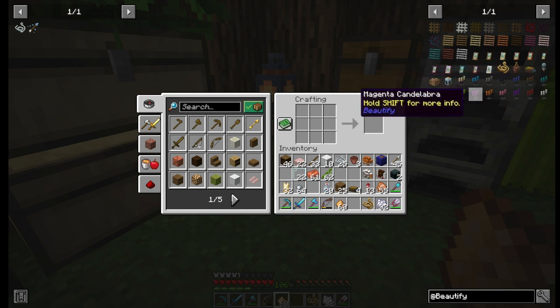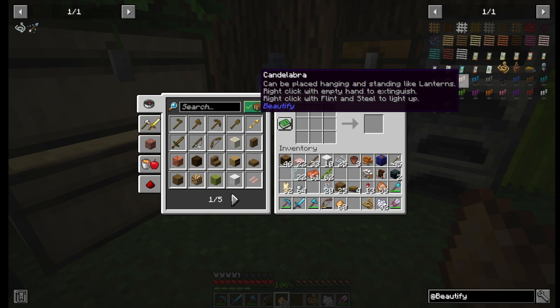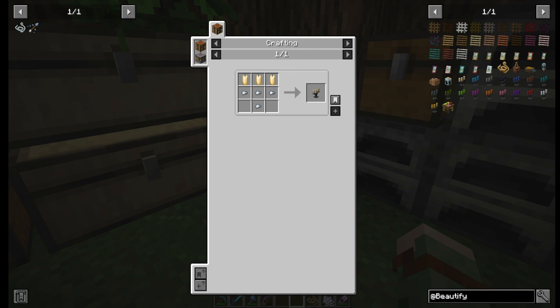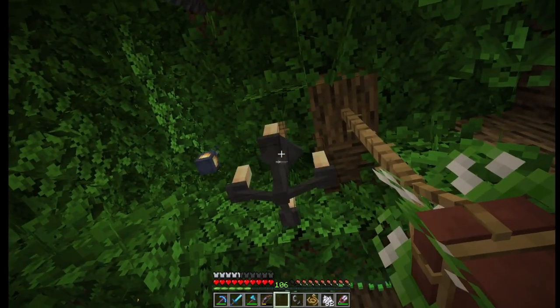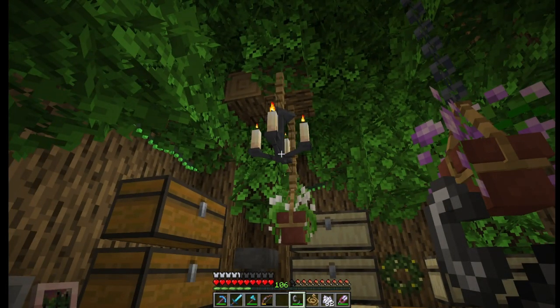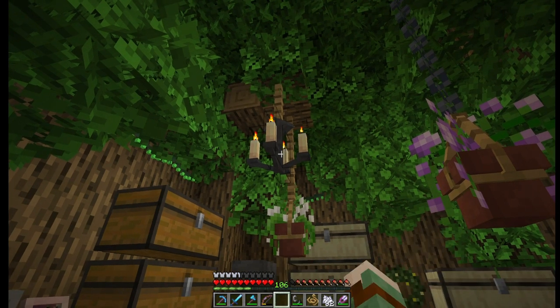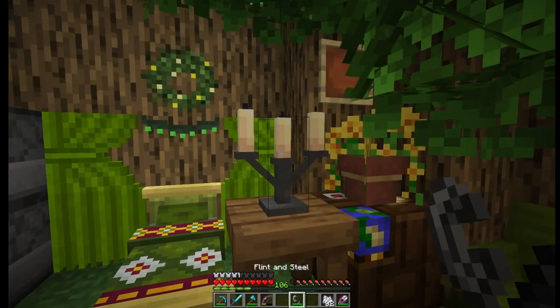The next item to make is the candelabra. There are a lot of different colors that you can make — all you need to change is the color of the candles that you use. I'm going to make the basic candelabra. It says that they can be placed hanging or standing, and you extinguish it by right-clicking with an empty hand, and light it by right-clicking while holding a flint and steel. It's made with three candles and four iron nuggets. Here we go — a candelabra. Hanging. And lighting it — it's so cute hanging up as a chandelier. And extinguishing it. I moved the book so I could place it on the table. It's so adorable. I love this one.